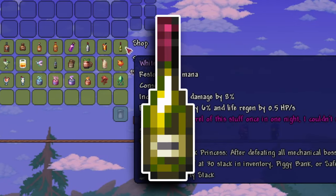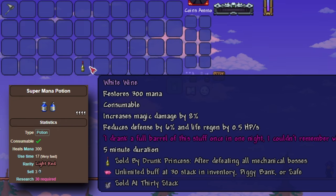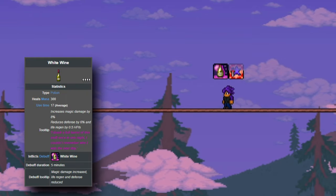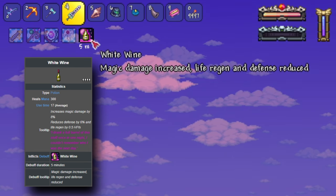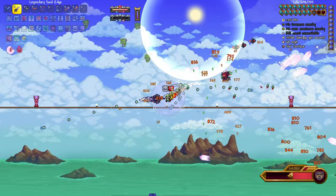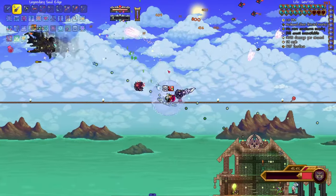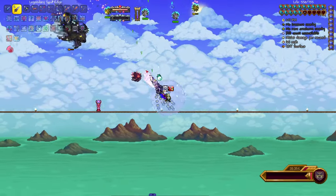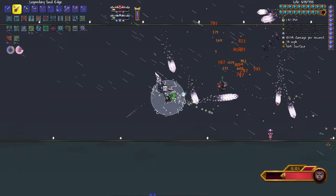White Wine is another fermented grape beverage sold by the Drunken Princess. This one is an alternative to the Super Mana Potion and is only sold after beating the mech bosses. White Wine restores the same 300 mana, while inflicting mana sickness and a debuff that increases your magic damage by 8% but reduces your defense by 6% and life regeneration by 1 for 5 minutes. So if you're using magic weapons and want to be a little more of a glass cannon, this item can help you out a bit. Though I think it's much better used as just a buff — or I guess technically debuff — potion rather than a mana potion, especially since it's so expensive.